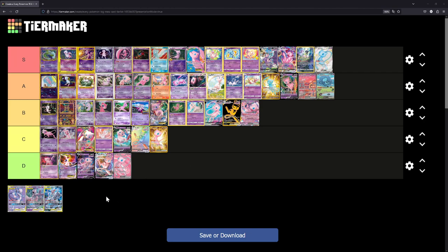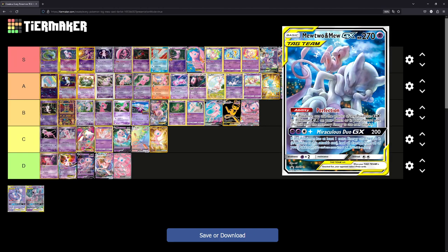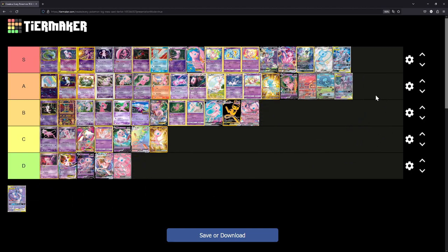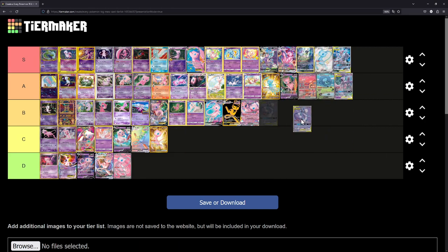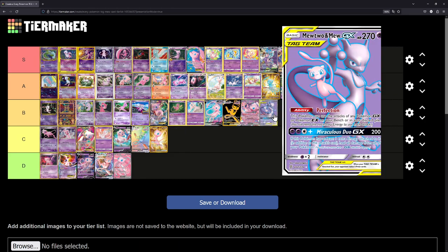That's the main list of Mew cards, and we still have the Tag Team cards to rank. The alternate art is of course S tier — I love how Mewtwo just looks so annoyed while Mew in the background is giggling having the time of its life, super cute. This other one might also be S tier honestly — I love how they take a fighting stance together, super cool. And then the last one is just B tier because it looks kind of generic.